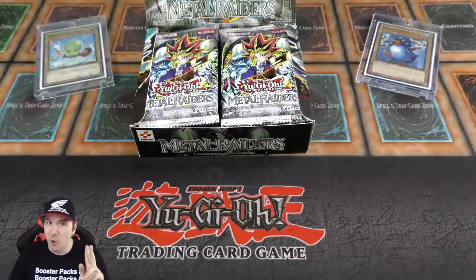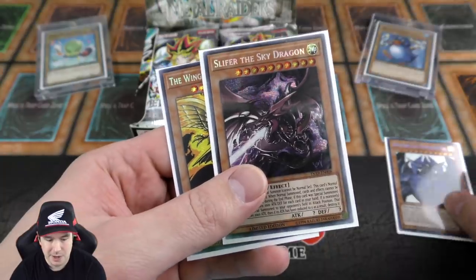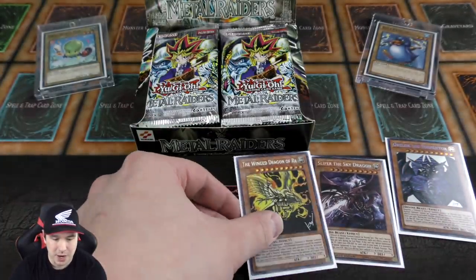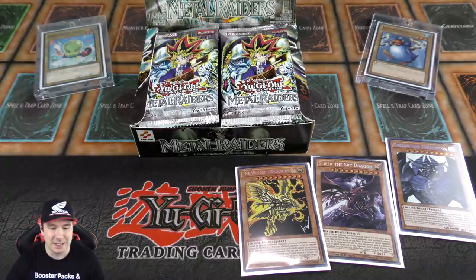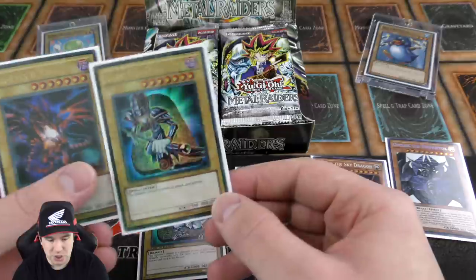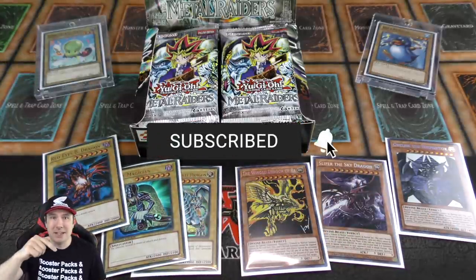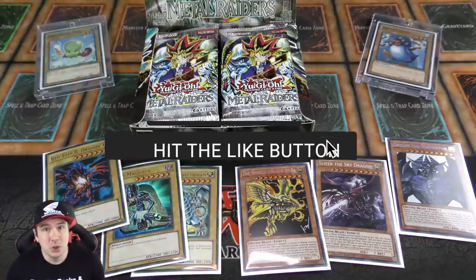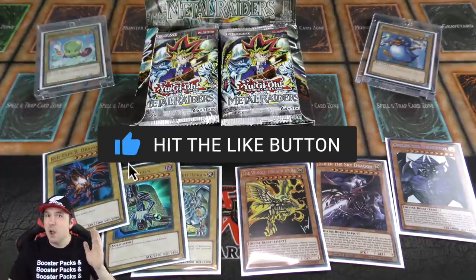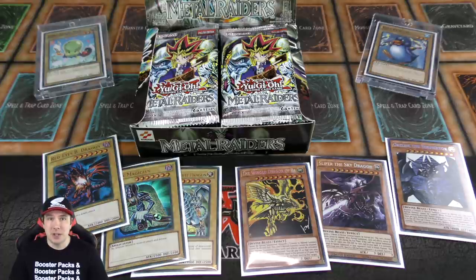I'm also doing two giveaways in today's video. Bolt Penguin won the giveaway of Obelisk the Tormentor, Slifer the Sky Dragon, and the Winged Dragon of Ra. For our second giveaway, we're giving away the legendary Blue-Eyes White Dragon, Dark Magician, and Red-Eyes Black Dragon. All you have to do is be a subscriber, give this video a like, and comment down below your favorite Yu-Gi-Oh character from any series. Follow me on Instagram via the link in the description and I will always say hi back.